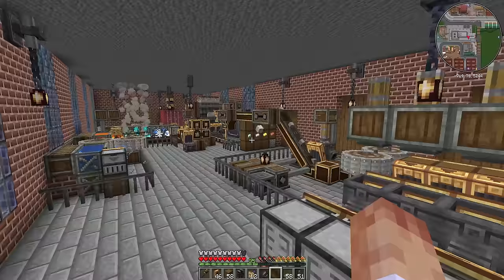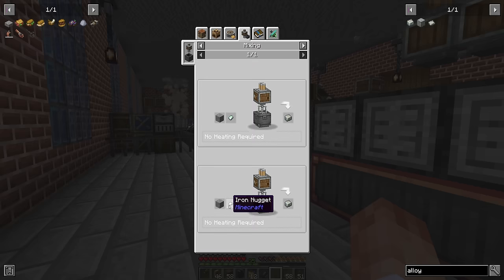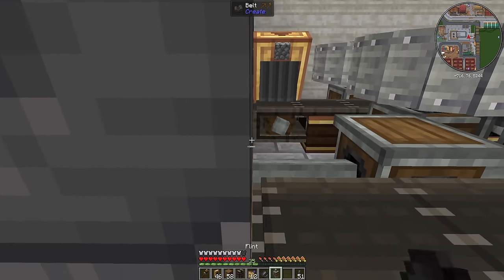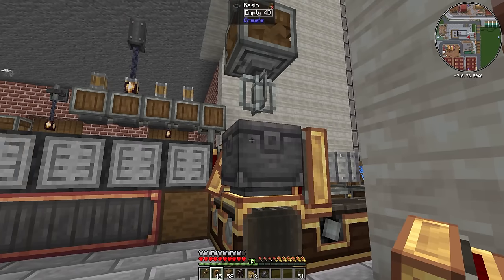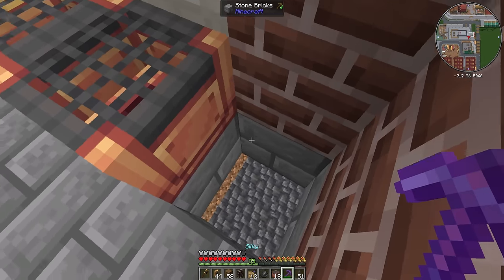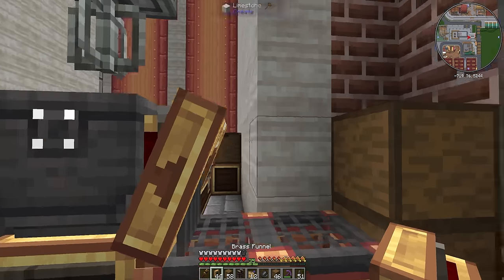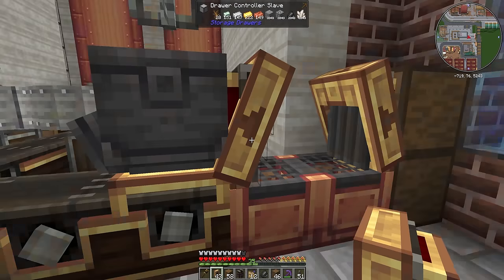This is going to make us a bunch of extra iron nuggets which we could feed back into the system to make more ingots. But we want to make andesite alloys, so it makes sense to make the alloy over here. To make it, we just need iron nuggets and andesite — we could use zinc, but iron is going to be quicker. So we put the bowl there with a mixer on top, have a funnel going in from that side for the iron nuggets, and a funnel coming in from the other side for the andesite. That should be nice and simple with a couple of item drains. We'll connect this up to the drawer system, and I'll replace that with a drawer controller slave once I've got all the filters set up.